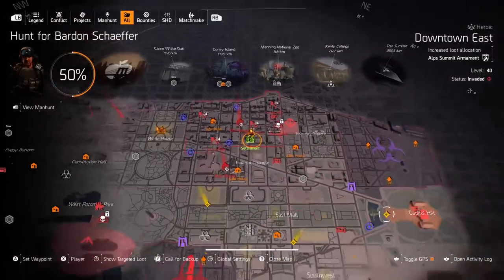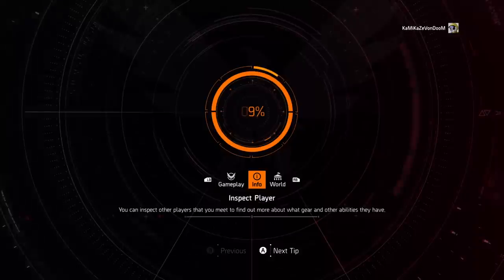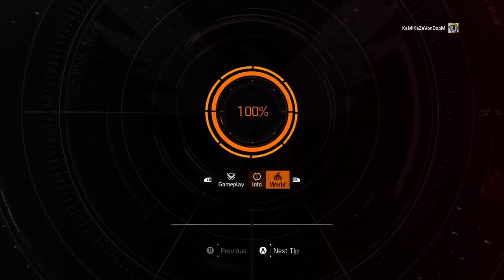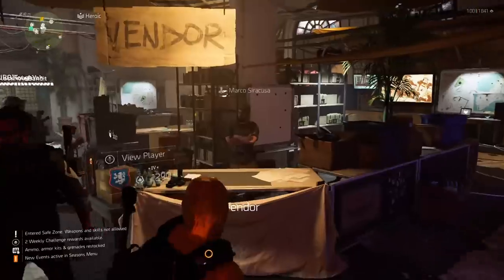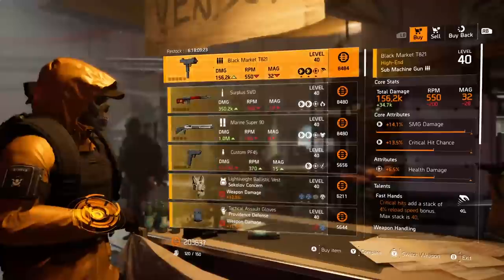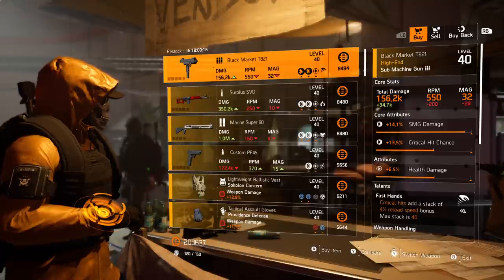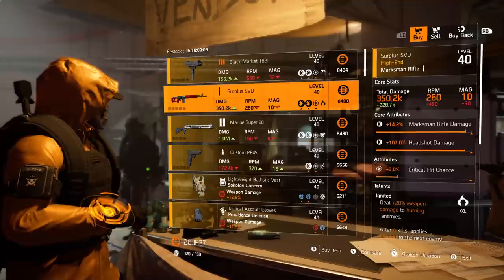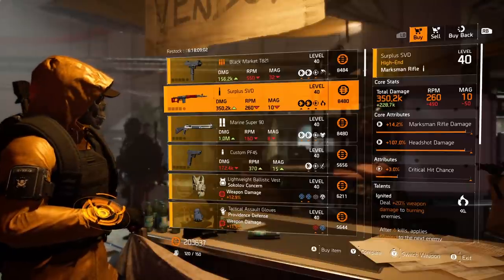That's it for Washington DC. Making our way to New York — we have Marco at the top of the escalator and Roy Benitez outside. Don't forget to pet the dog. Now in New York City, talking to Marco. Starting off: the Black Market T821 with health damage and Fast Hands; the Surplus SVD with crit chance and Ignited — really high attributes. I'm not a big fan of Ignited on a sniper but the attributes are very high.